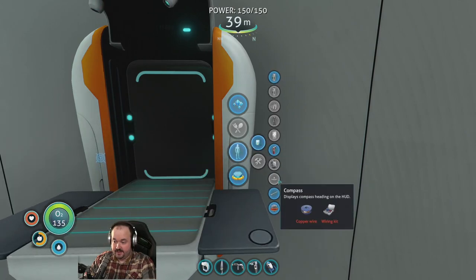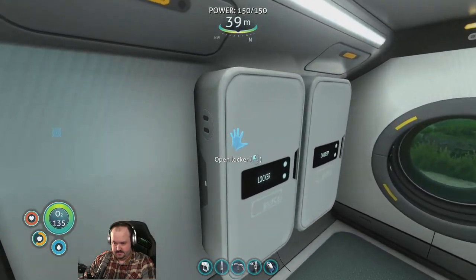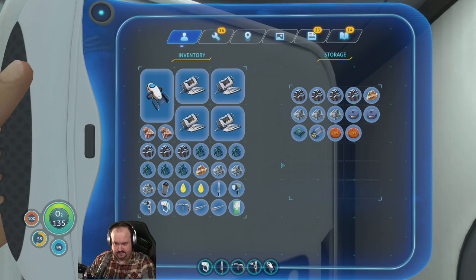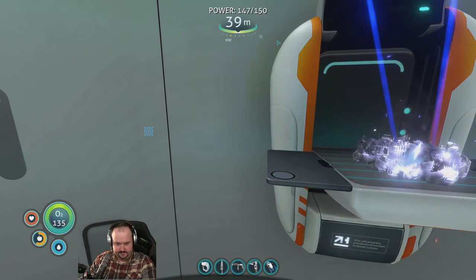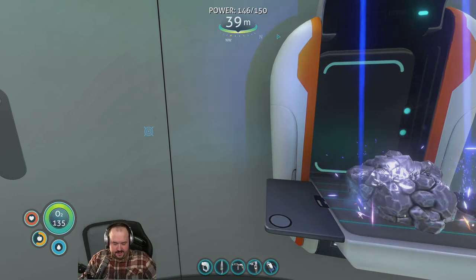I forgot we can make our radiation suit too — just two fiber meshes. I think I have them; if not I can grab it real easily. Let's break this down into titanium. It's the stalkers that do that — it's awesome.